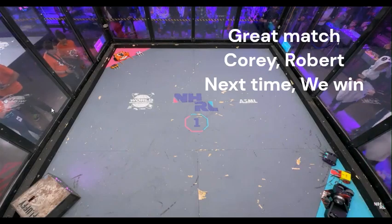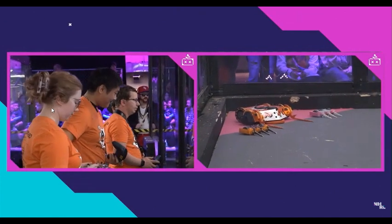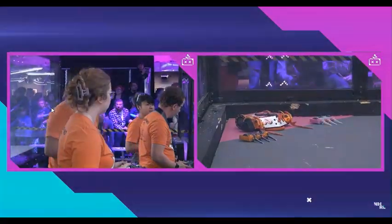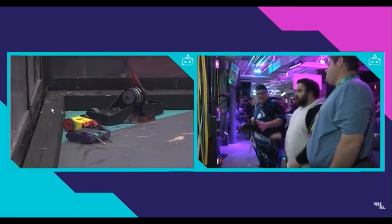We're going to go over here to cage 1 while we await that judge's decision from cage 2. Now I can see Kablooey Tango here in the pink corner, and very helpfully they're color-coordinated, wearing orange shirts for an orange robot. Facing off against Synthesis 30 and Corey Nascent.